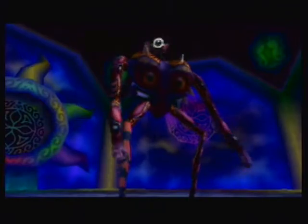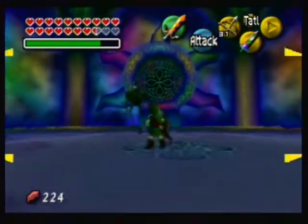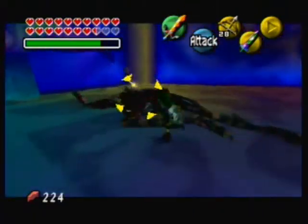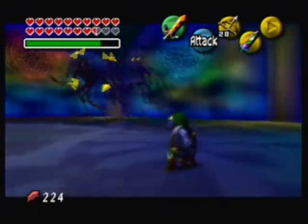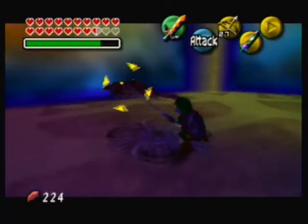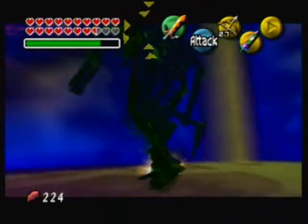Majora's Incarnation is definitely interesting. He runs about, he does the moonwalk — that's right. He just likes to dance, and he runs really fast. He was about to try to shoot you. And with the Great Fairy Sword, you make quick work of him.